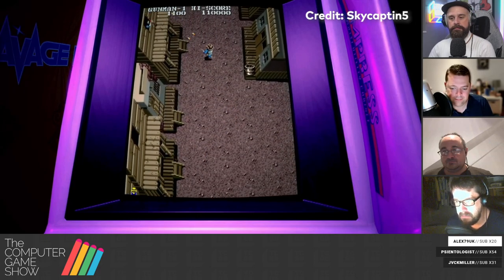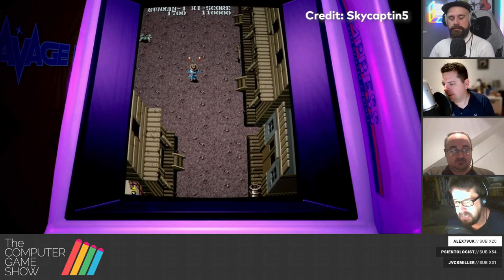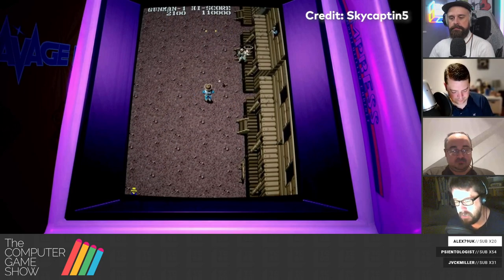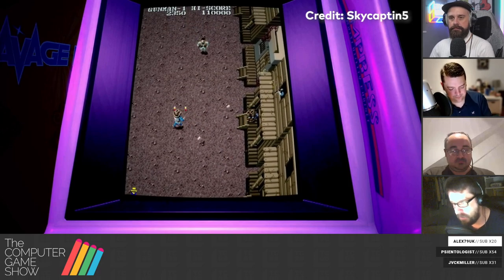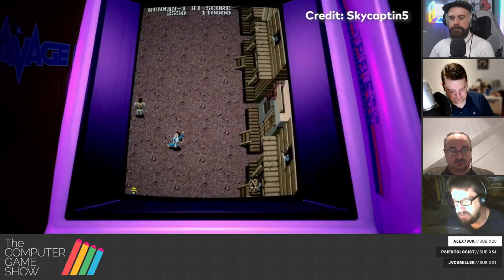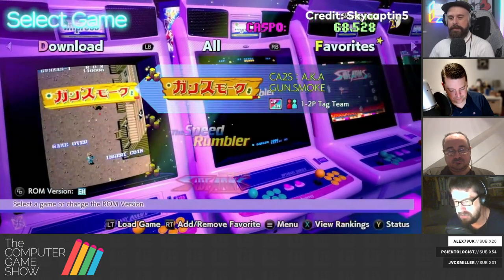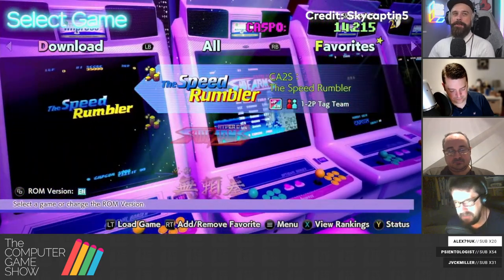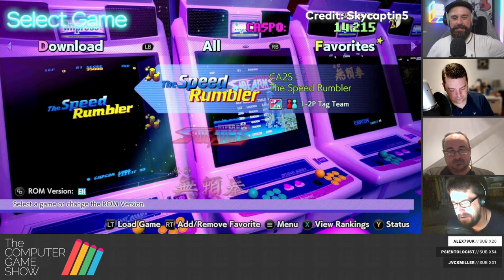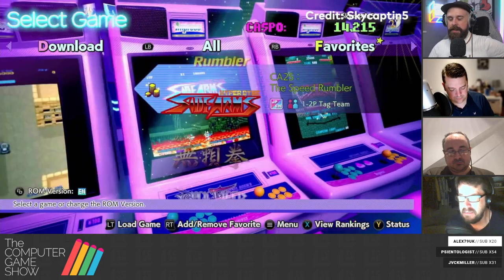Each of these games has a score attack mode that locks you into a particular set of settings — a number of lives, one credit — and you basically have to get better at the game to register a score online. It won't even accept a score below a certain threshold. Then you get yourself on the leaderboards and can see where you are in the global rankings, which is great if you're into that kind of thing.